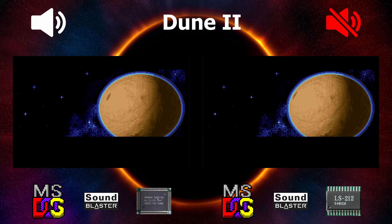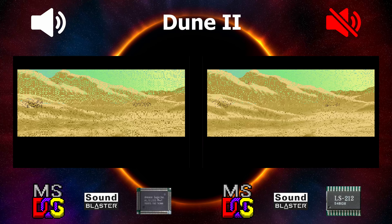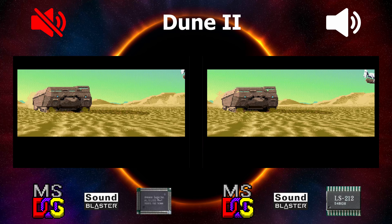The planet Rackus, known as Doom. Land of Sand, home of the Spice, Melange. The Spice controls the Empire. Whoever controls Doom controls the Spice.